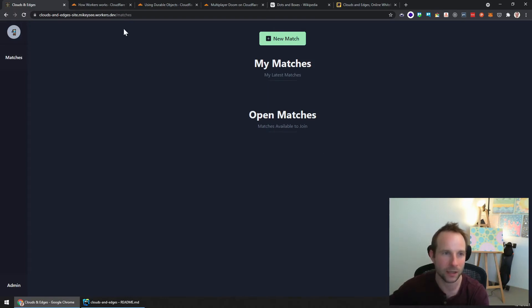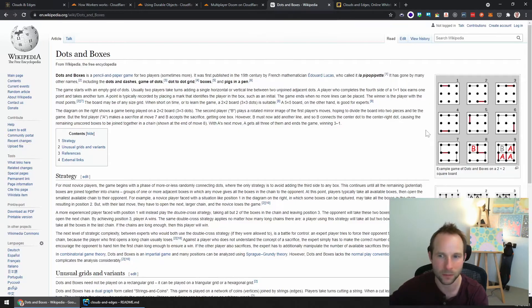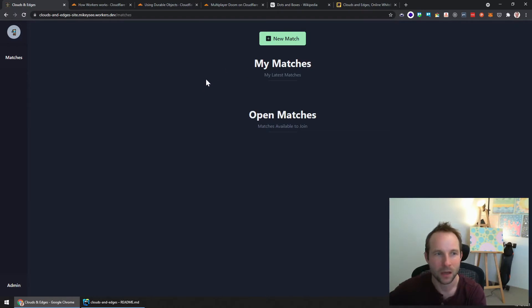The next section is Matches. This is a game based on a classic pen-and-paper game called Dots and Boxes. It's a game for two or more players where you draw a grid of dots and take turns drawing a line each. If you're the last person to draw a line that completes a box, you get that box as a point. It sounds simple and it is, but it lends itself to some interesting strategies — building chains and preventing your opponent from finishing them off. I thought it would be good to do something a little different from noughts and crosses.